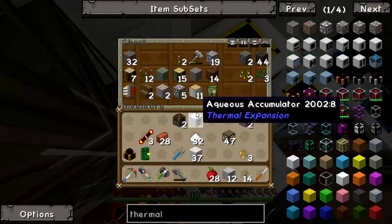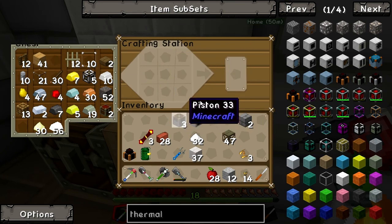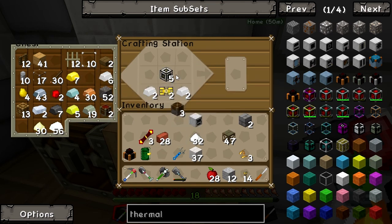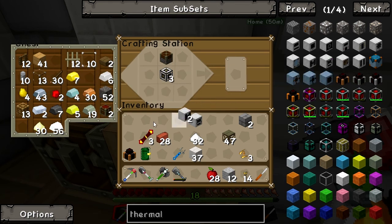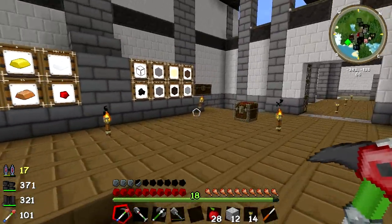Let's get some out of this chest because it needs emptying fairly soon. A bit of birch will do nicely. We also needed a few more — two more of these, the pneumatic servos, so that I can quickly make up a pair of igneous extruders for glass. There we go, two igneous extruders. I also want a pulverizer, which is the one with flint.